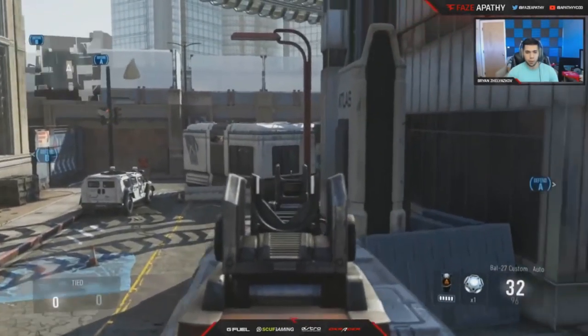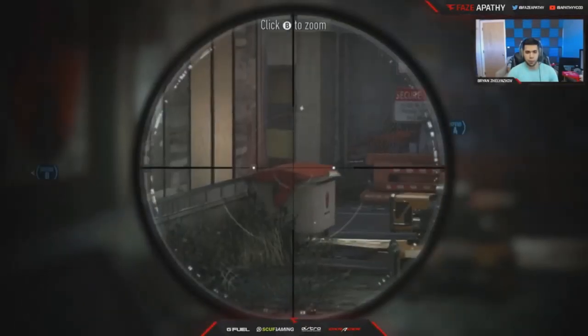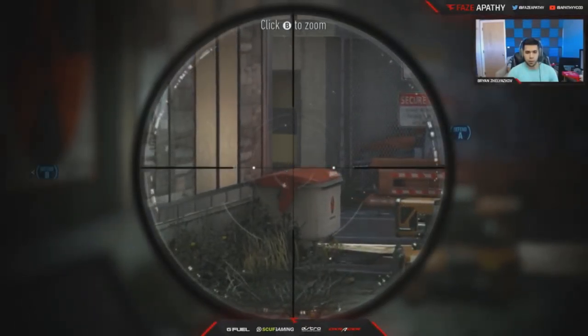Another basic snipe off break is sniping here, waiting for them to cross or head-glitching this. The only problem is if they jump high and are right on the corner, they might kill you. So if you want to change it up, you can also come here off break — you're not gonna get killed immediately just due to the fact that nobody's gonna rush down the middle of the map within like 15 seconds, so you're pretty much good to stay here for a couple seconds.